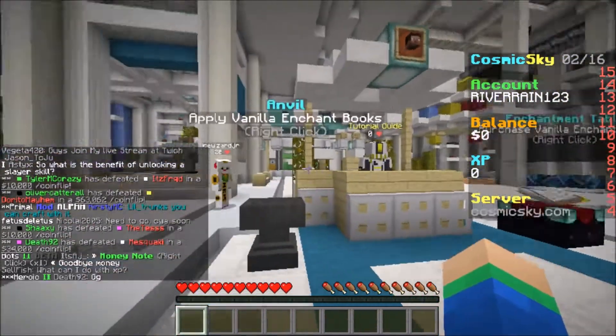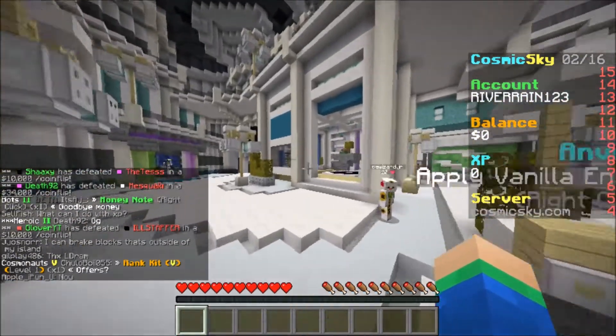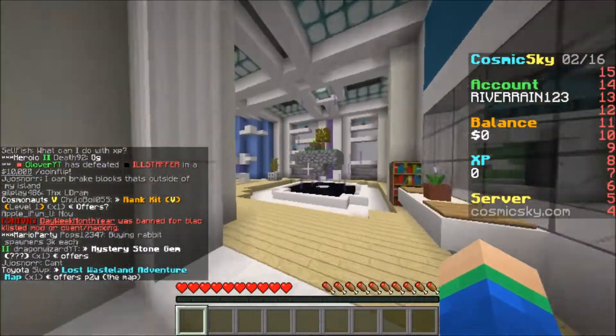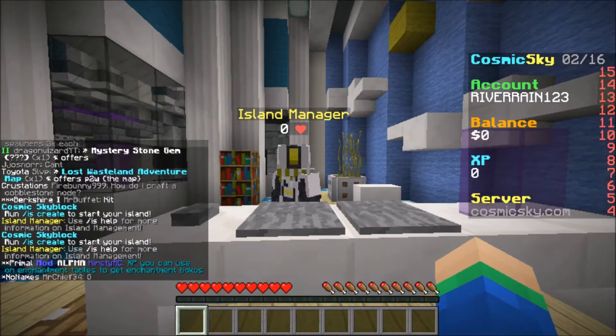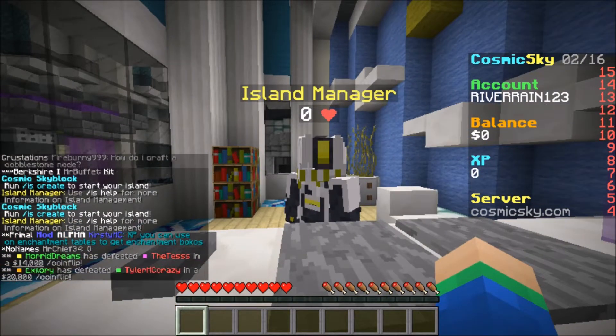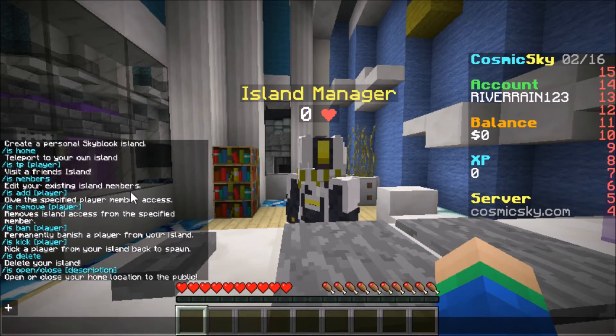Make sure you guys definitely check the tutorial guide or just use slash help on the server. Over here we also have an anvil, which is to put vanilla enchants on your stuff. This is the spawn — I hope you guys like it. There are also a couple of different shops around the spawn. This one over here is actually the island manager. You can also do slash is help for more information, which tells you all the commands for your island — how to invite people, how to remove people.